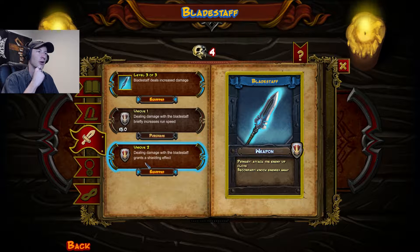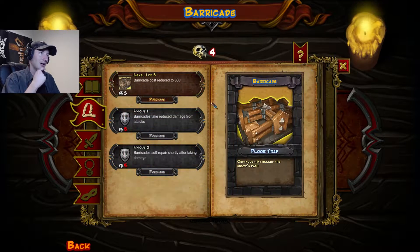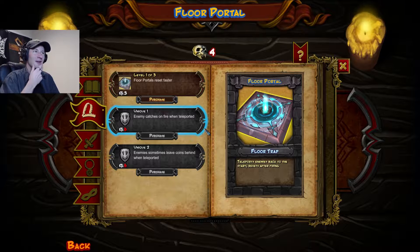Hopefully that'll help out a little bit more for my survival. From here I'm not sure. Let's finish off the Acid Sprayer. I might do something with the Barricades — I kind of like putting them all the way at the end of the map so if something gets by it has to break through those first. I guess the Teleporter would have the same ability. Catch Fire when Teleported — Leave Coins behind. Oh, coins!